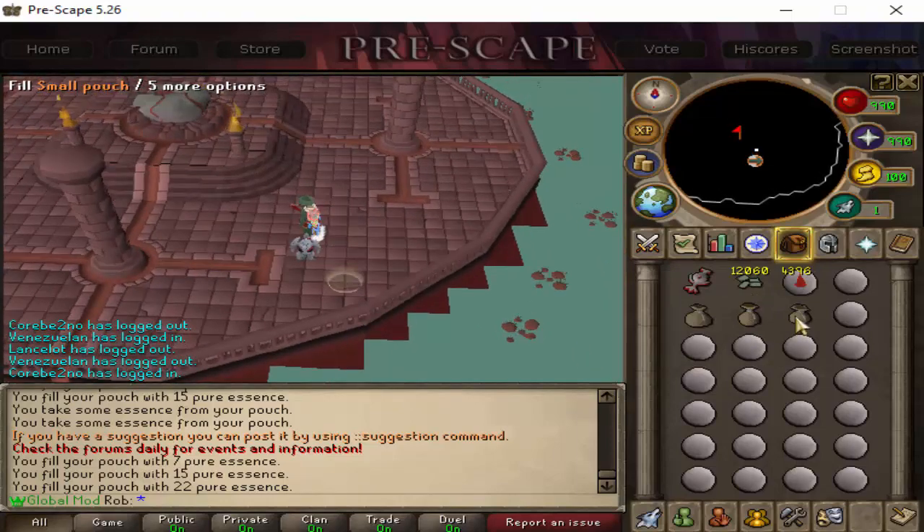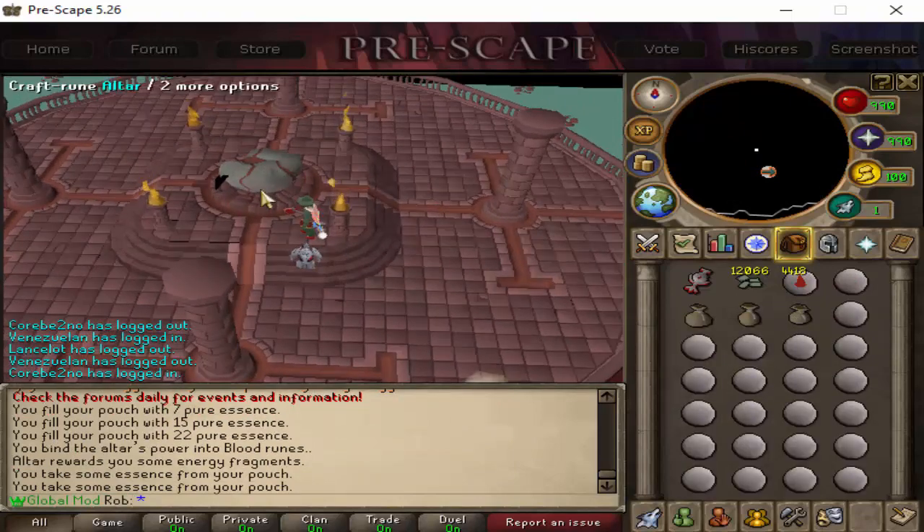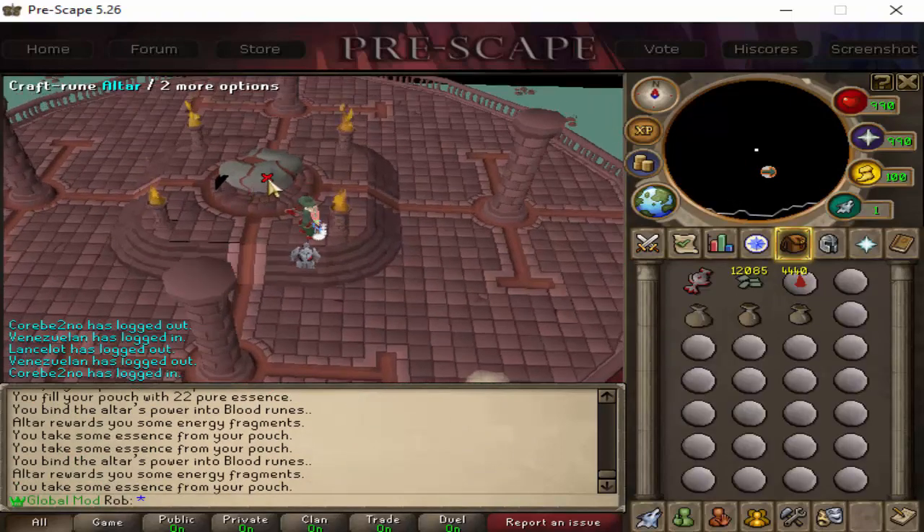And once you get here, just make sure to use all of the pure essence on the altar. Empty your pouches as needed, and then once you're done, simply go back to the bank and repeat the steps.